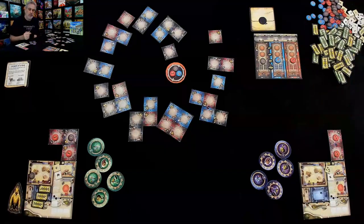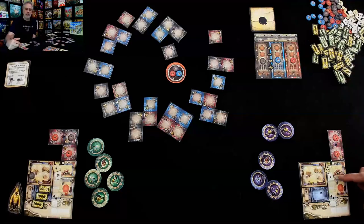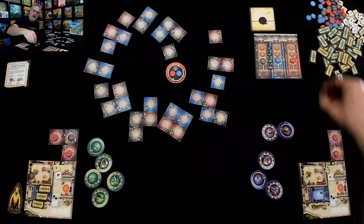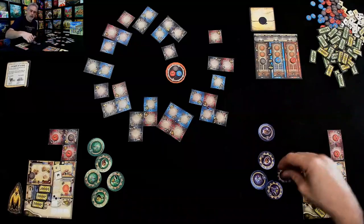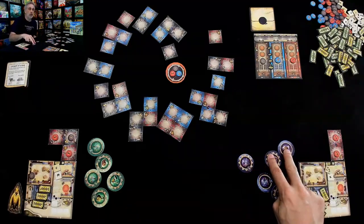Meanwhile, Jen is broke, so she's going to do a Financier action. Since it's a double and she's got two visitors, that's two times two — Jen just made four grand and she's back right where she started, with four grand in her pocket. That gives her another Carpenter, so she's got two Carpenters and two Archaeologists and can start doing lots of double actions.